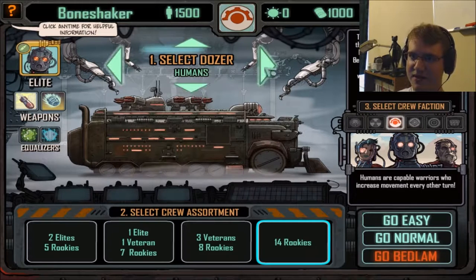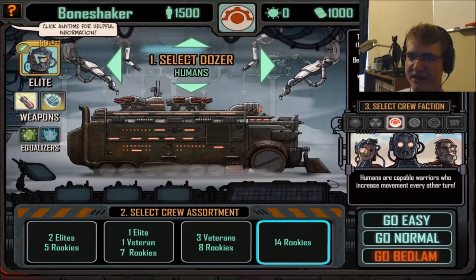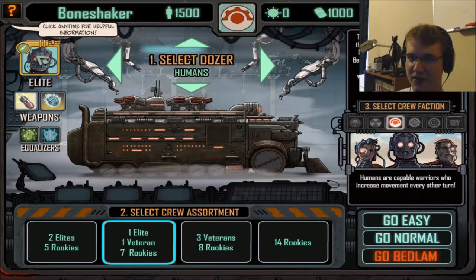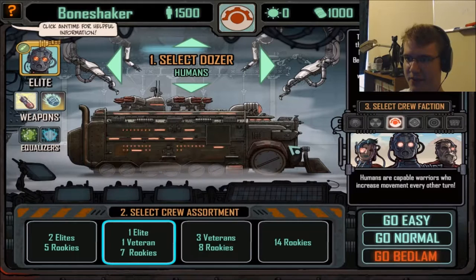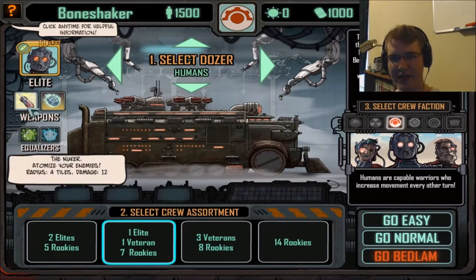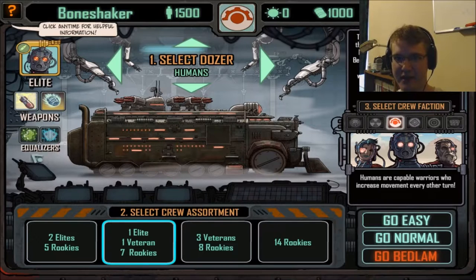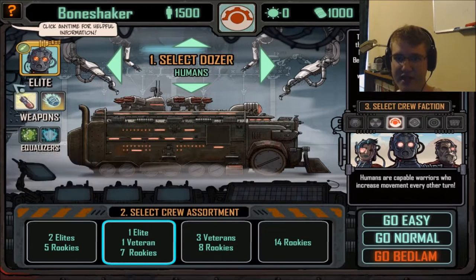These are the human dozers. I have unlocked one more for the marauders. If you see this elite right here, that pretty much means if you choose this, you get to start off with that elite. Elites are pretty much big units that can take a lot of abuse, but the smaller units can be a lot more effective during certain situations if you know how to use them. Or if you have a lot of energy cells, you just use these — these are equalizers, weapons that you use if you have energy cells.